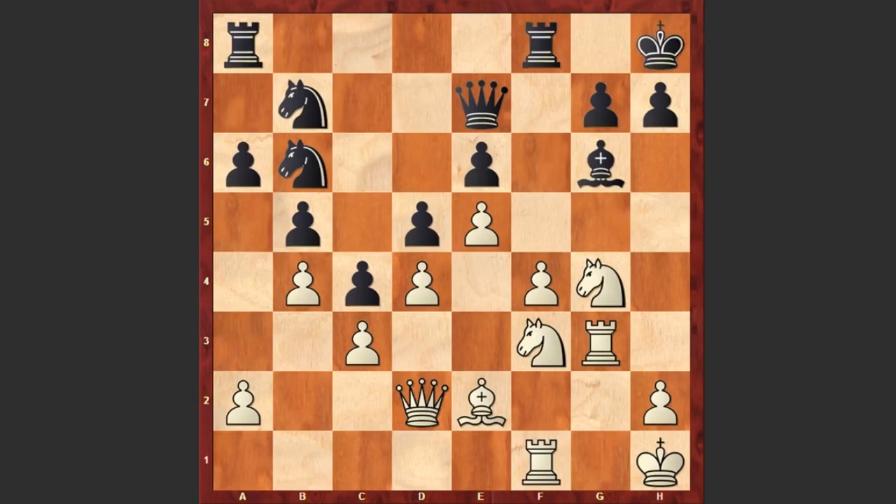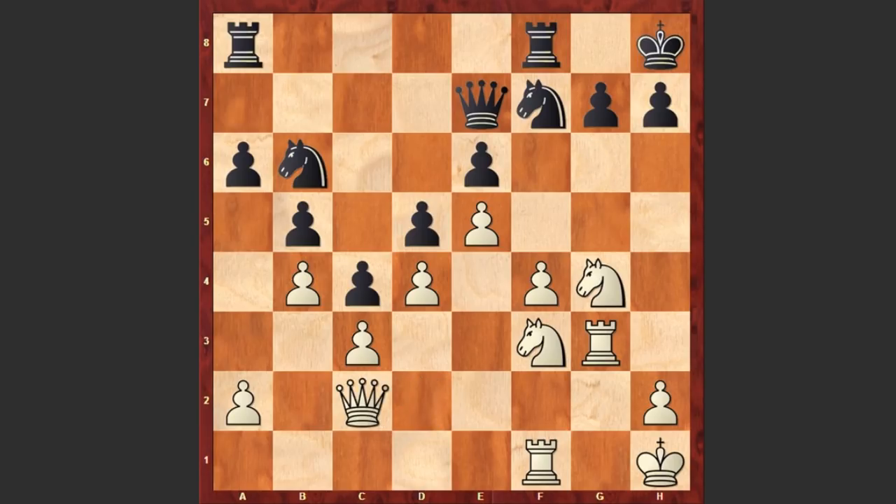Rg3 — white can both double up his rooks and bring his rook to h5. Nd8, Bd1 — the bishop on g6 actually stands very active and is successfully protecting the black king. That's why white is bringing his bishop to c2 and offering an exchange of bishops, thus getting rid of one of the defenders of the black king.